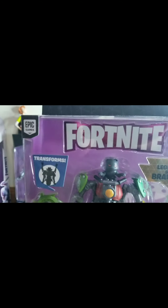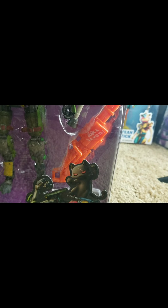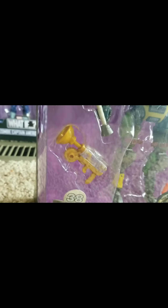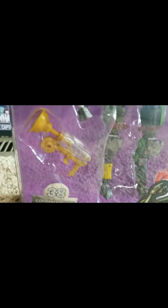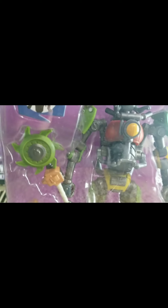Now that we are at the front, here is Kit. He comes with a dual pickaxe, the mini pew, and a grappler that does actually work. On the mini pew, the barrel does turn. He can also do the little dance that he does in game, which is pretty cool.